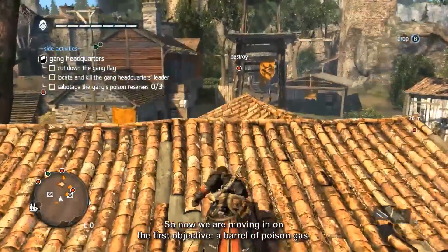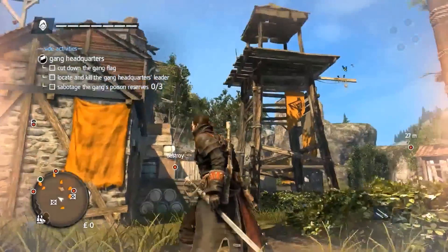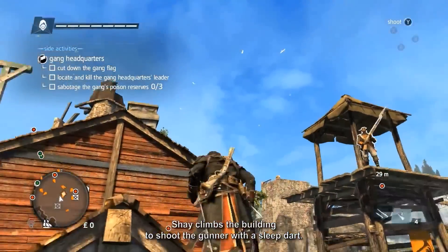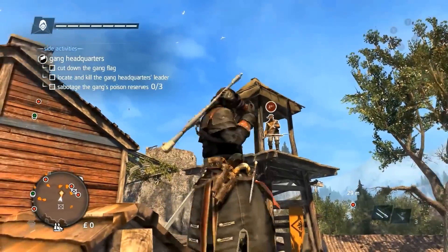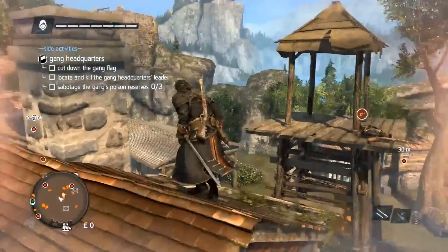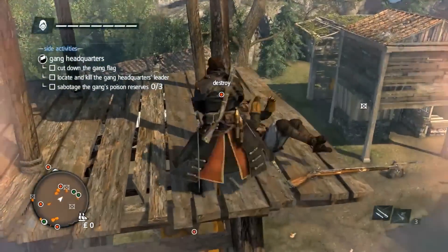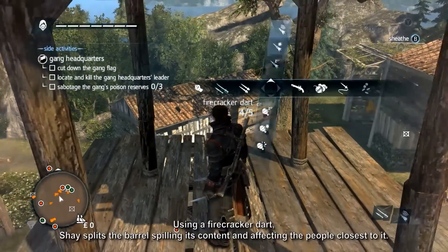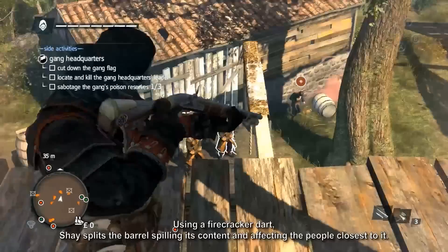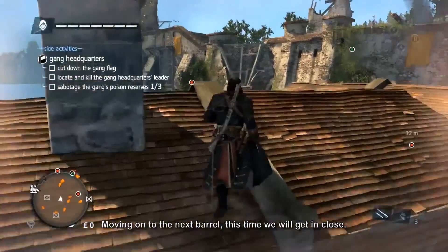Now we are moving in on the first of our objectives: a barrel of poison gas. Shay climbs the building to shoot the gunner with a sleep dart, then moves across to neutralize him. Using a firecracker dart, Shay splits the barrel, spilling its contents and affecting those people closest to it. Moving on to the next barrel, this time we will get in close.